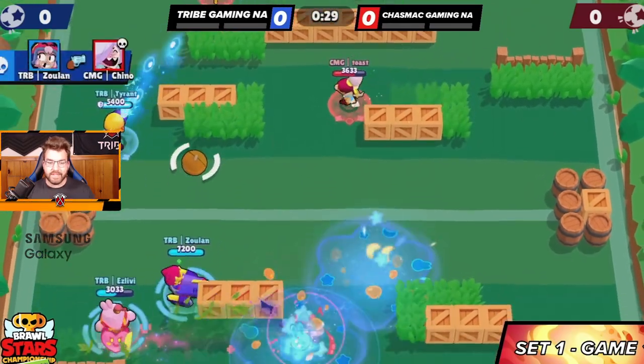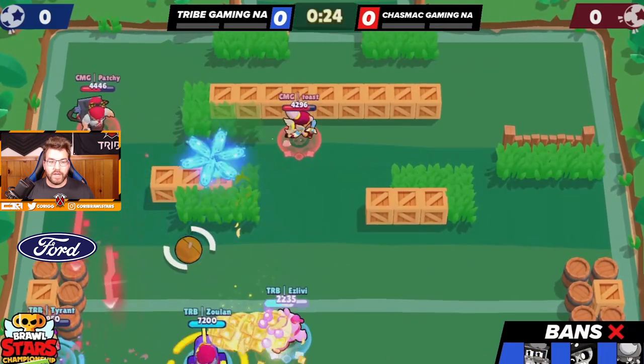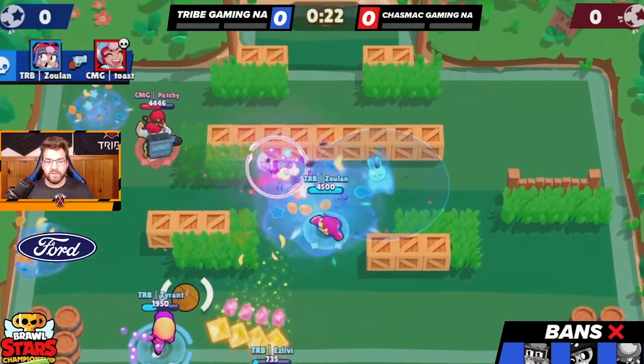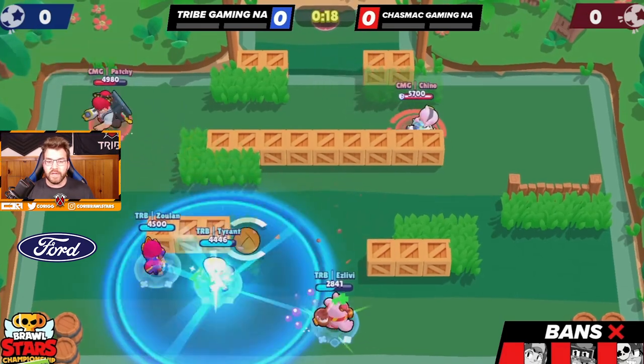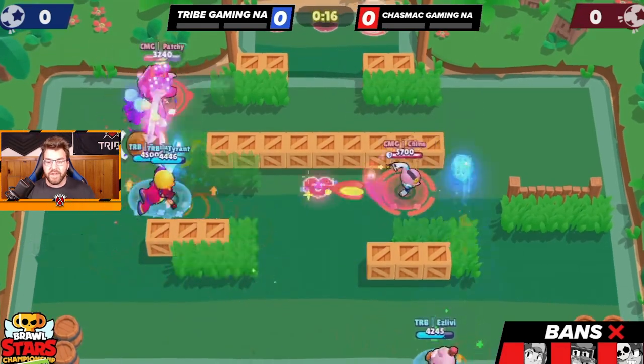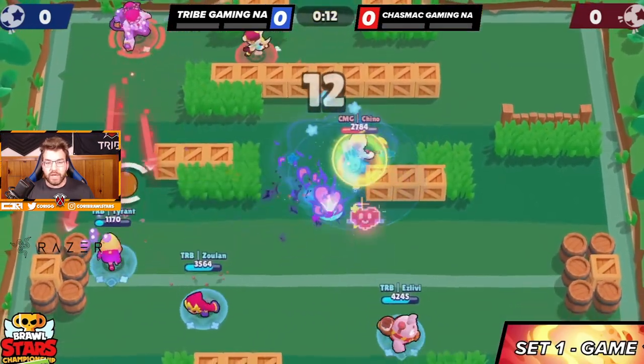Bonnie's going to pass the ball to Tyrant and we're trying our best. We do get one kill here, and now anytime we can try to go for another. Zuan's going to do exactly that and gets another kill — we're all three in their spawn now.